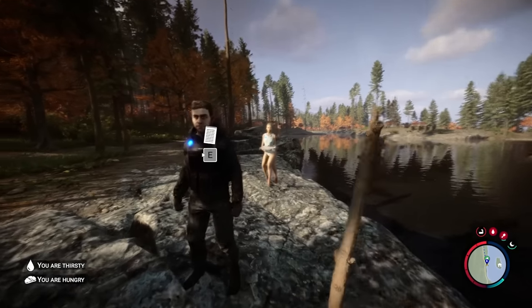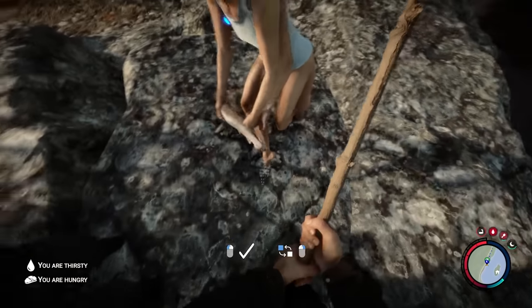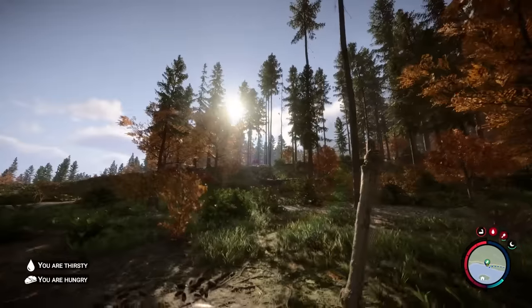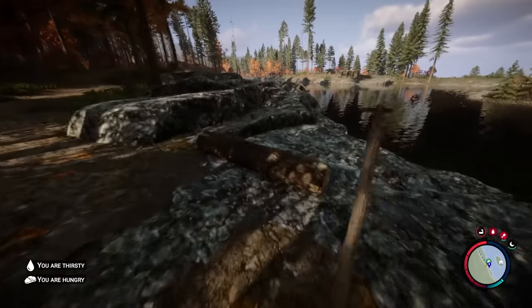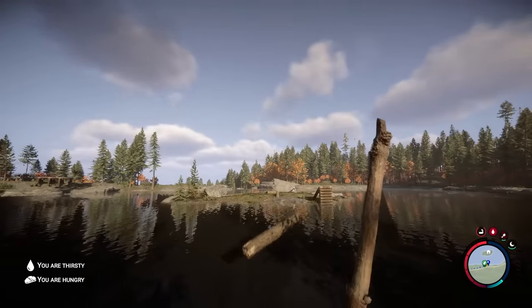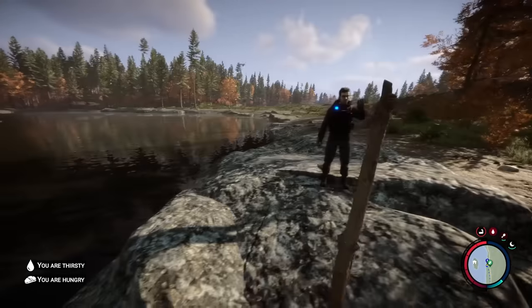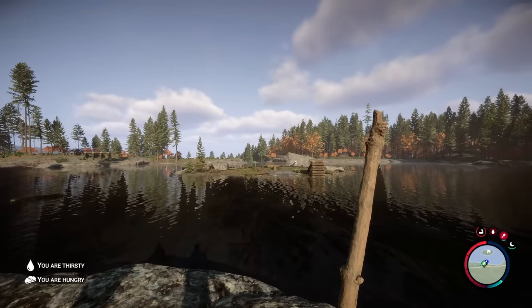Now if this infinite log thing is actually patched, you can have your companions clear out logs in this area. Have them drop them at this location and what you can do is if you go up to the water and toss the log into the water it'll actually just end up going to the island. So basically stack up your logs here, toss them over to the island, and you can get everything you need over there too.